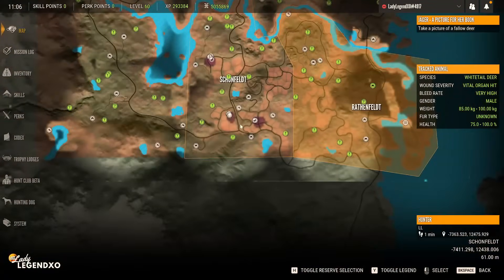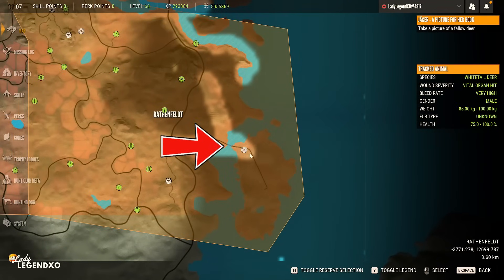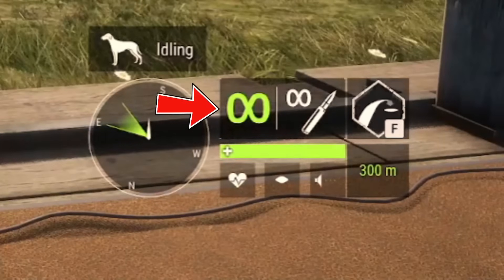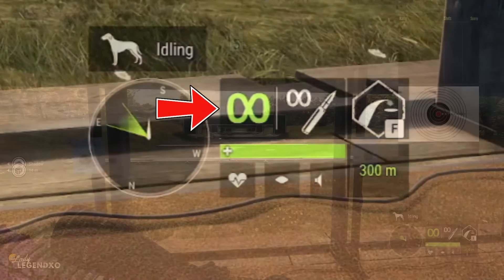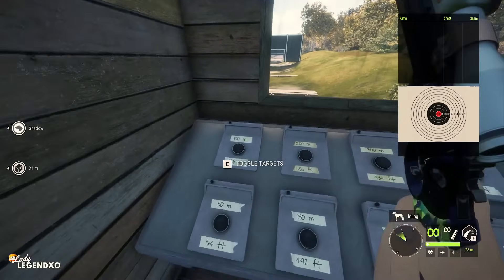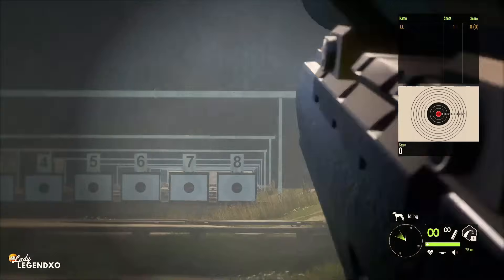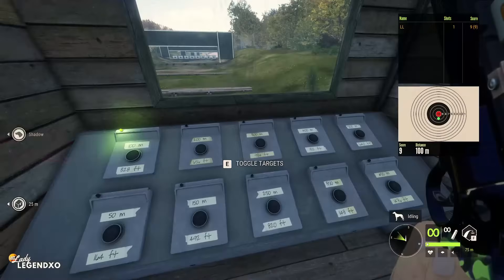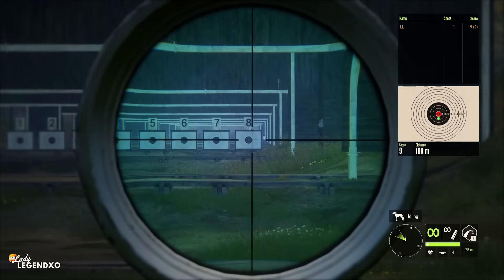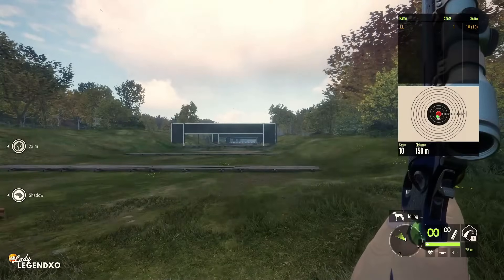So we've come to Hirschfelden — once you have it unlocked you can fast travel to the firing range, which is in the bottom right-hand corner of the map. Whenever you're standing in this area you'll have a little infinity symbol in the bottom right-hand corner, meaning you're not using your own ammo and you have unlimited ammo — so practicing won't cost you anything. Let's start with the Rhino at 100 meters. Zeroed to 75, there's not much drop at all. We got a bullseye.